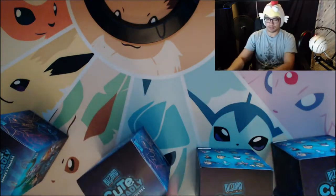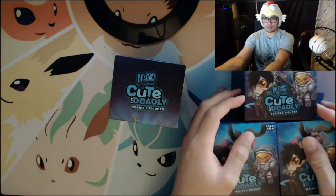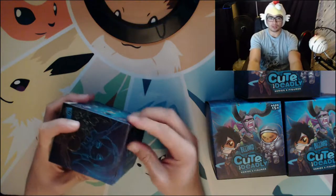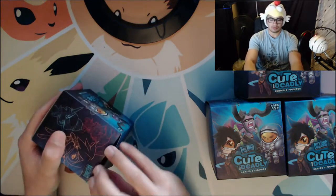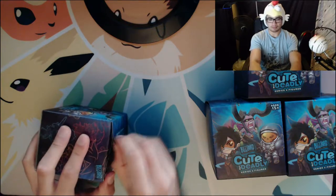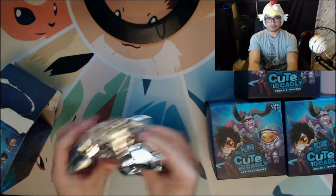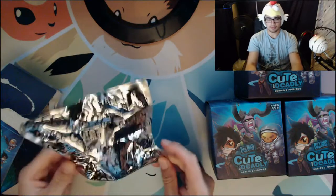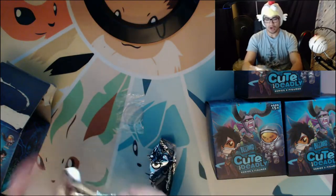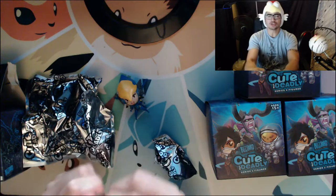Let's start with the semi-heavy one first. Stack these up over here because they're cute. Let's open the box — there's the rip, a nice solid rip. I wonder what this one is... let me find the tear thing. Please be something I don't already have. Yes! We got Pharah! I wanted Pharah so bad!